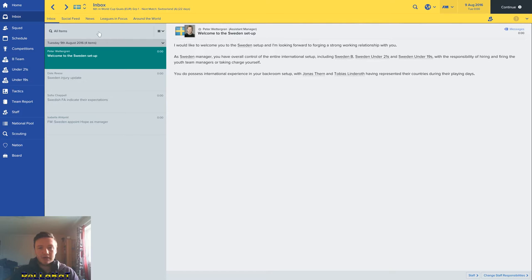Peter Wettergren — we'll be talking to this guy a lot. He says: 'I'd like to welcome you to the Sweden setup and I'm looking forward to forging a strong working relationship with you. As Sweden manager, you have overall control of the entire international setup including Sweden B, under-21s, under-19s, with the responsibility of hiring and firing youth team managers or taking charge yourself.' So now this is where we start and I'm going to tell you some things about the save going forward.